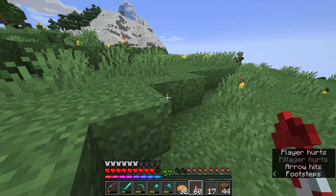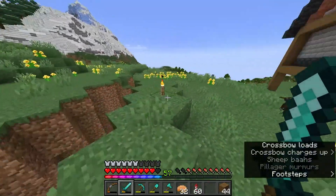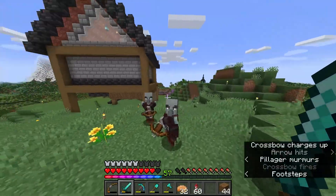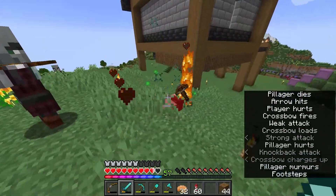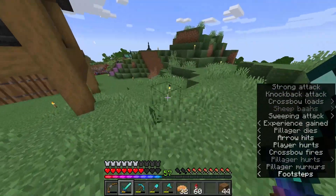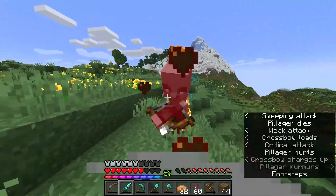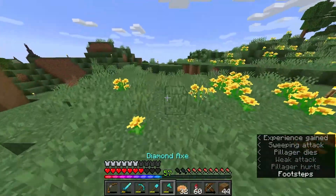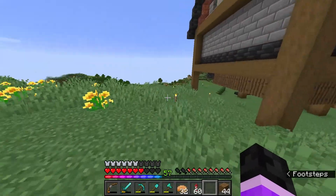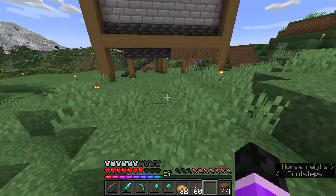You guys remember when I said that pillagers don't leave me alone? I just killed a set of pillagers and now I have these guys - they seriously don't leave me alone. I don't know if there's a raid captain somewhere, but there was literally - I killed the first set of pillagers I showed you guys, and then there's another set that came by and I haven't spent that much time over here. I don't know what it is, but they're bothering me and I don't like it.